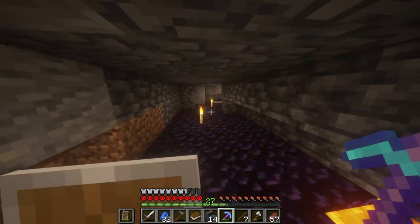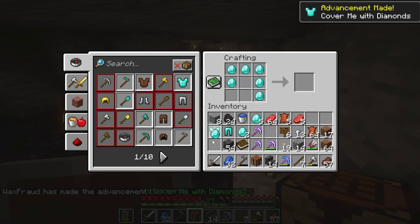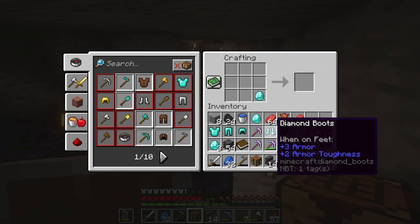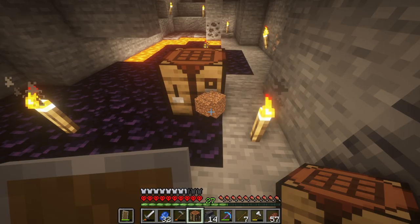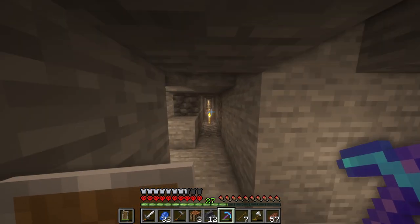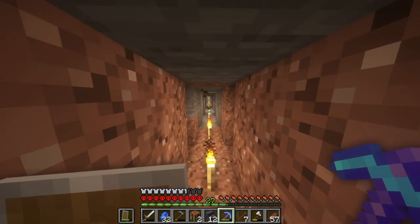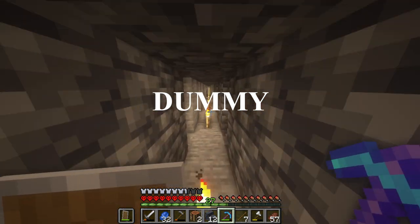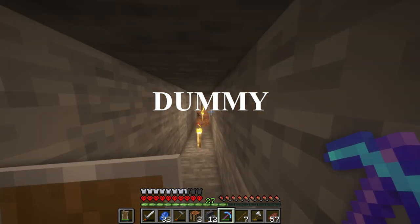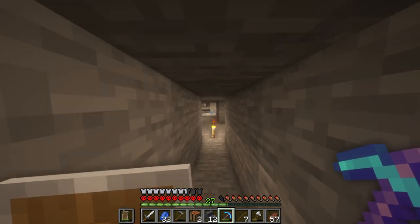29 diamonds — that actually might be enough to make a full set of diamond armor. Let's check it out. We got the diamond chest plate, the pants, and the helmet. Oh my God — did we just do it and have one left over? Yes, dude! Oh my God. Let's get rid of the dirt. Oh my god, I have so much stuff, way too many things. And as I'm running back, I know what I did wrong — all of these are efficiency 1 on my pickaxe because I put the enchanting table too close. All of the bookshelves need to be like one block away from it. That was not a smart move on my part.